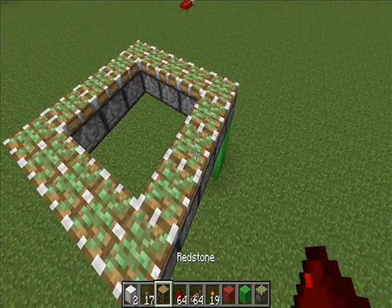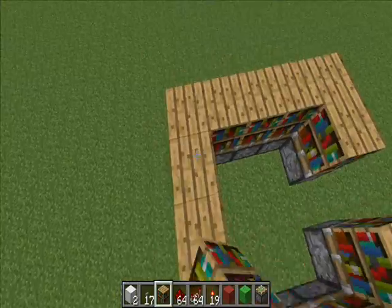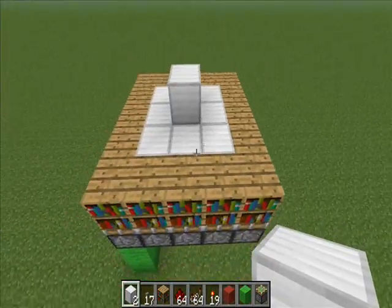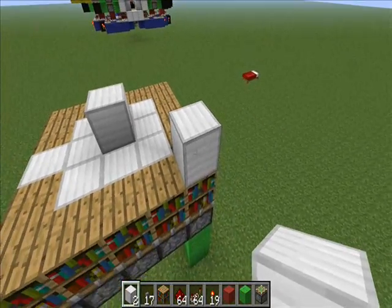Now lay down the bookshelves. And let's pretend this is the enchanting table. So we're going to lay some 2-high walls around the place.